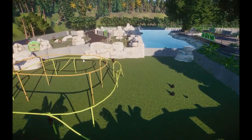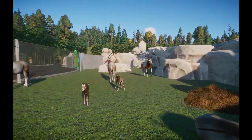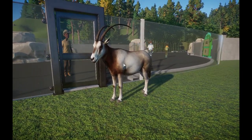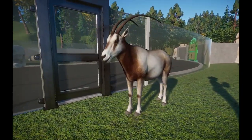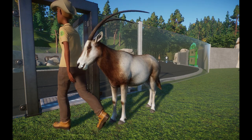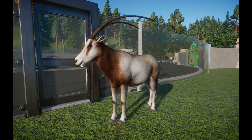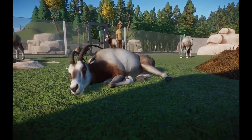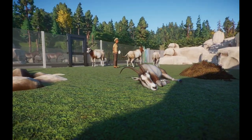Moving on from there, we have the Scimitar Horned Oryx. This animal is really freaking beautiful. It's currently extinct in the wild — there have been small populations reintroduced into Chad. They represent such a huge legacy in zoo conservation. I believe they were only recently brought into zoos around the 1980s, maybe 1970s, and already they're starting to really increase their population numbers, at least in controlled environments. Zoos across the world are working tirelessly to reintegrate their populations.